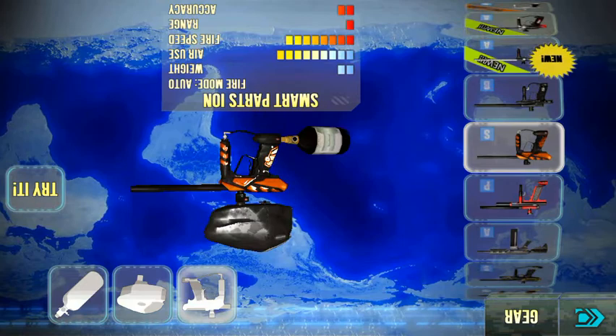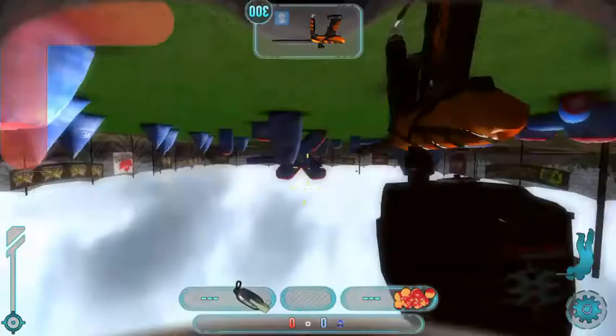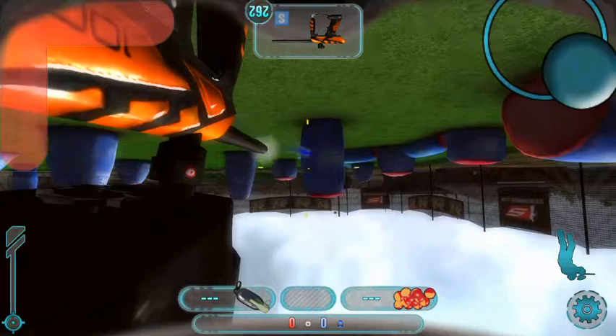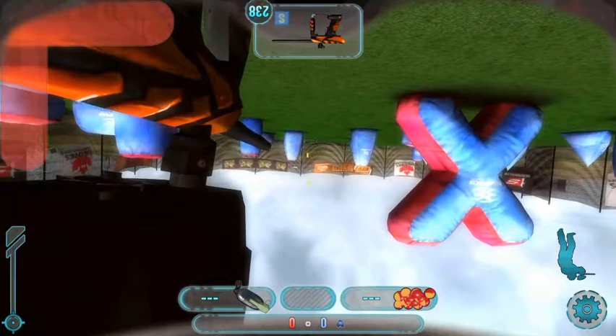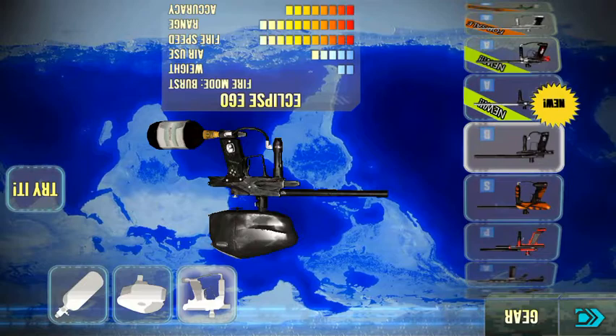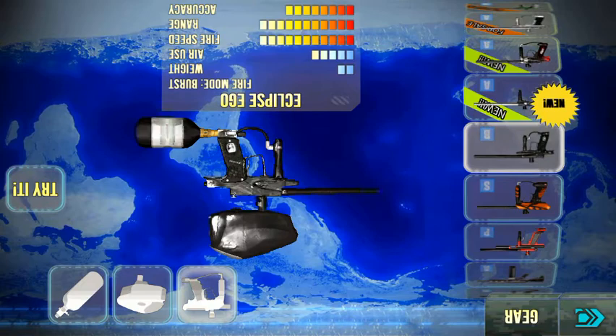I like the Smart Parts Ion a little bit for close range — if you're running around it works pretty well. But for long distances you can see the shots go everywhere. This is the Eclipse Ego — however you say it — it's pretty good but it's burst. Most of the best guns are burst except for a few.